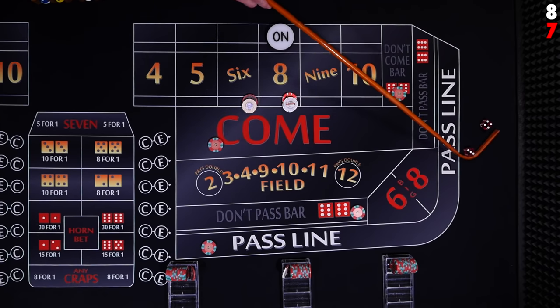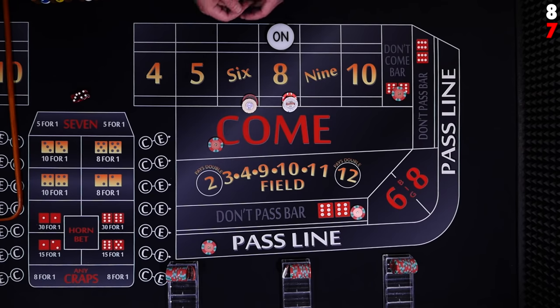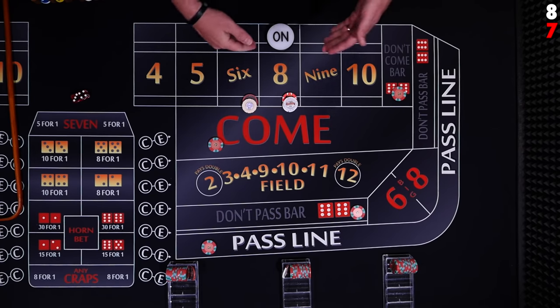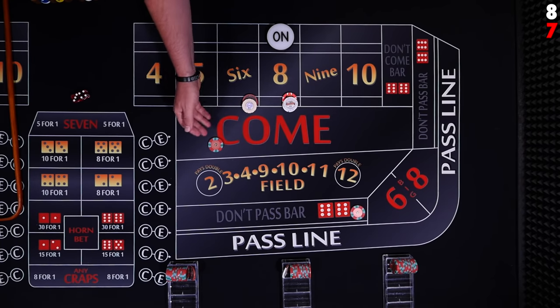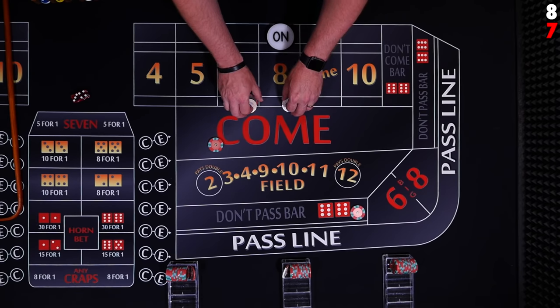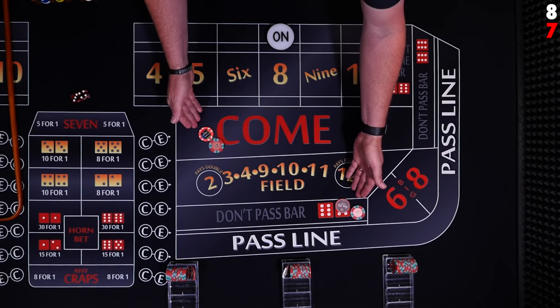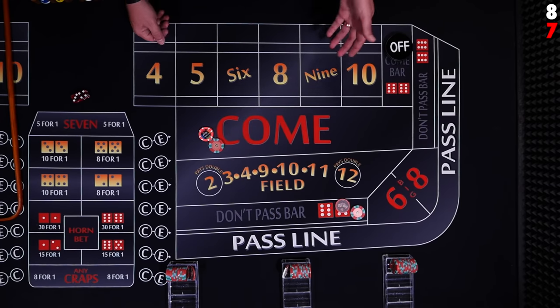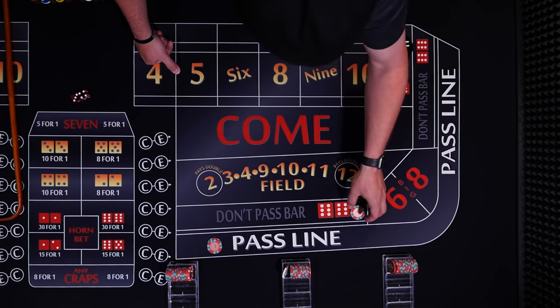A quick 7 — 7 out. That's a very short roll, but it does happen sometimes. People call it the 'point 7 out' — you establish a point and then the very next roll you 7 out. The pass line bet is going to be a loser. The don't pass is going to be a winner. The don't come is going to be a loser, and the come bet is going to be a winner. The bad thing for the place bettor is he has no winnings — all of his bets are going to come down. These two line players are both in the exact same position they were.